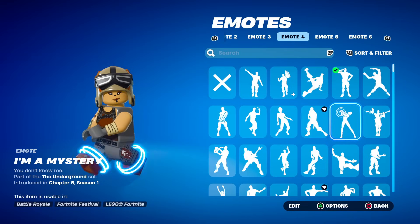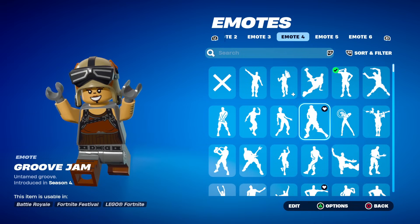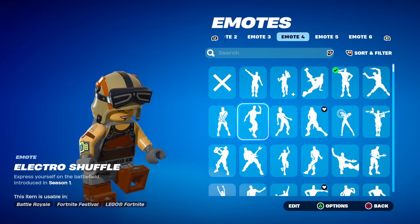I'm a Mystery — okay, this one doesn't turn into LEGO, but it's still cool. Groove Jam from Season 4 Battle Pass — she looks happy, I guess. The Electro Shuffle — this kind of looks accurate.